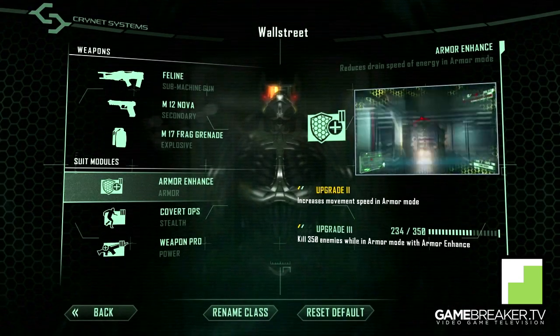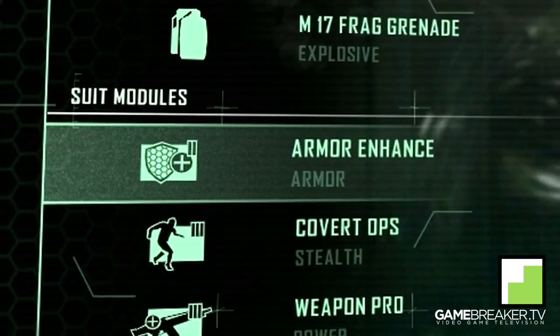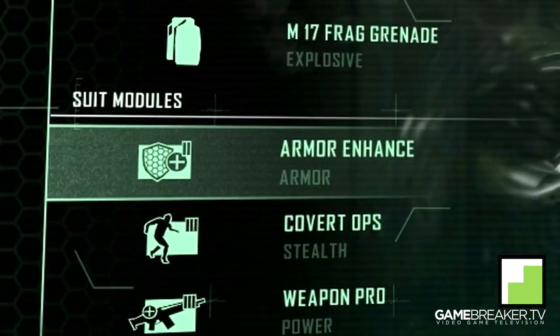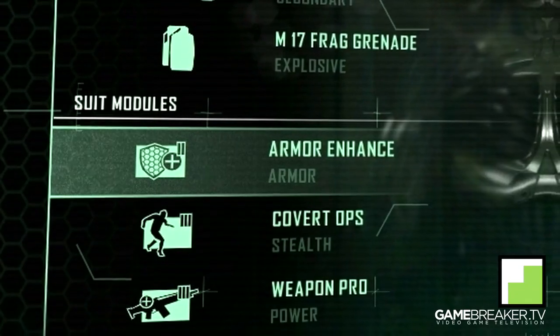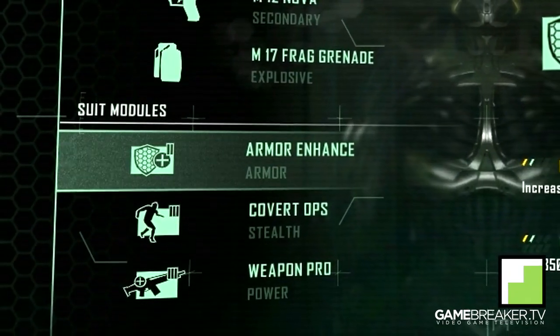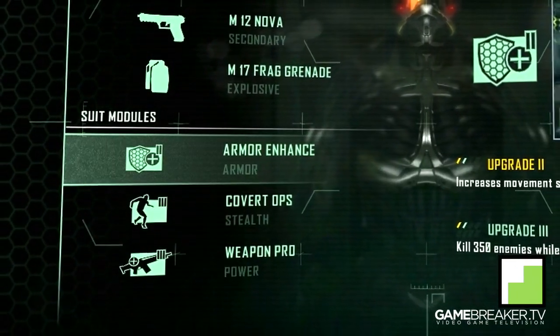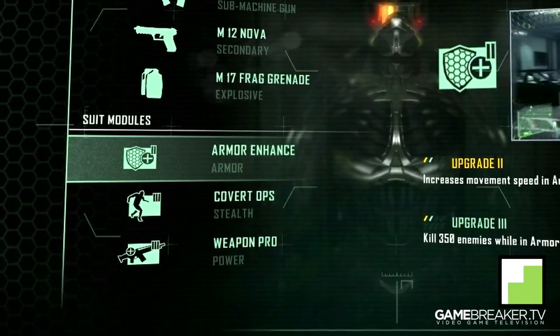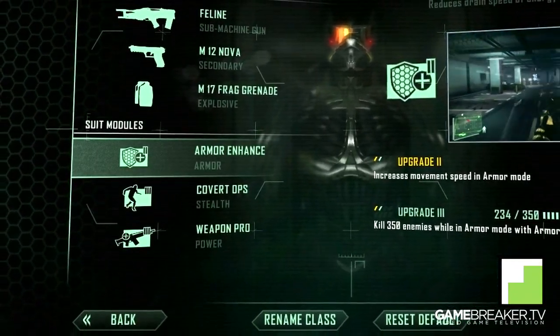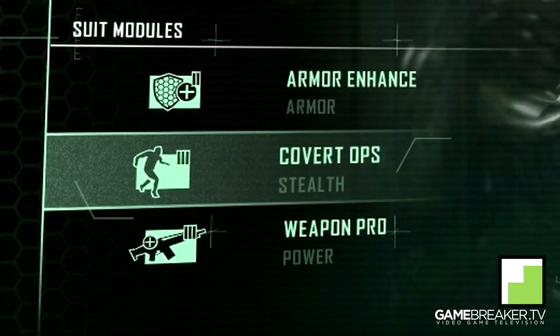Taking a closer look at the modules for this map, the first one I'd recommend is Armor Enhance. It reduces the drain speed of energy while in armor mode. You're gonna be in armor mode a lot on this map since you wanna go into armor mode as soon as you spot an enemy, and you will spot enemies like 24/7 on this map. So this will be a really good module.